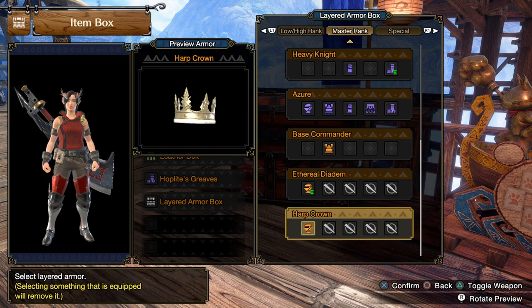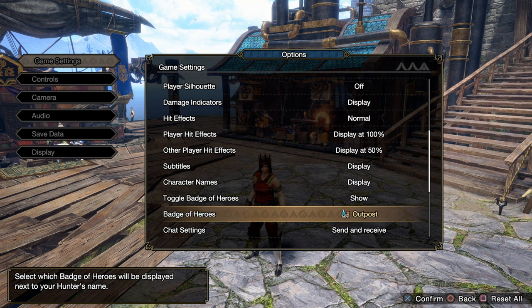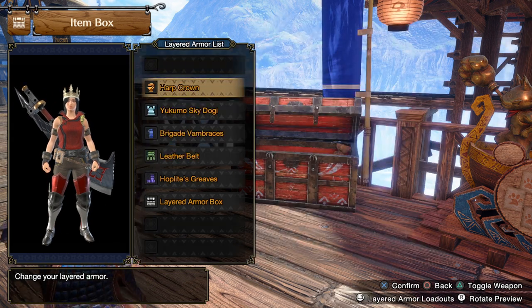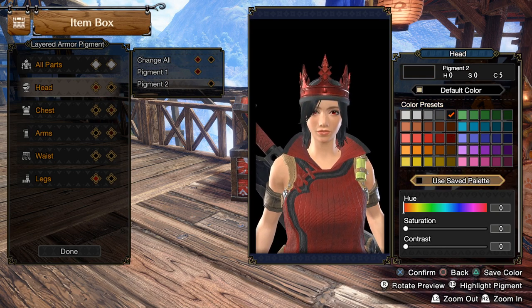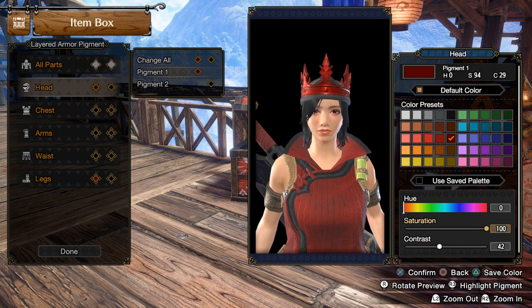Badges. And hey, you even get yourself a little extra badge of hero outpost that you can display next to your name in Elgardo, which is really quite neat. So, pretty much, that's kind of it: do every follower quest that was in the game before title update 1, get the Ethereal Diadem; do every master rank quest that was in the game before title update 1, get the Harp Crown. Both big symbols of — you play this game too much — but hey, who's counting?